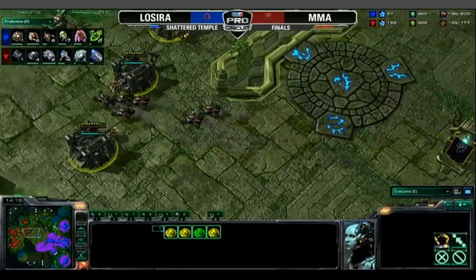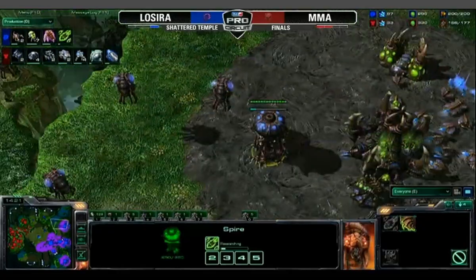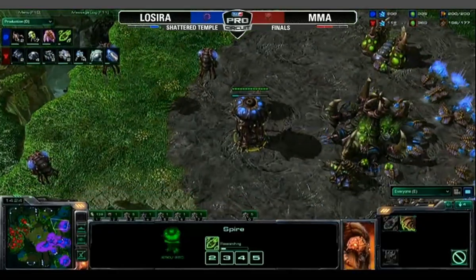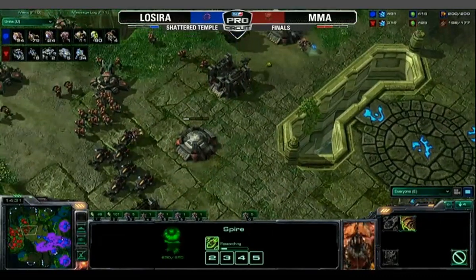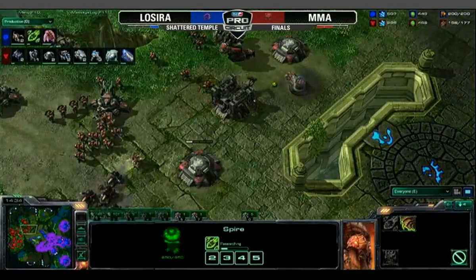We see Roaches moving cross-map right now. The lair is done. The spire, more importantly, is going to be finished. So if any Mutalisks pop up, we're going to see MMA have to be in a very, very tough defensive position. But it looks like no Mutalisks are out yet.